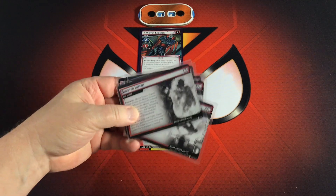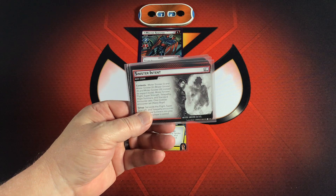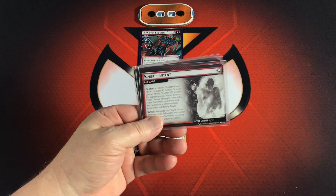The main scheme is called Sinister Intent, and it uses Mr. Sinister 1 and 2. We also include three modular sets: Flight, Super Strength, and Telepathy. We also include Hope Summers, the Standard Encounter set, and one modular Encounter set — the Nasty Boys. I'm going to use the recommended contents tonight.